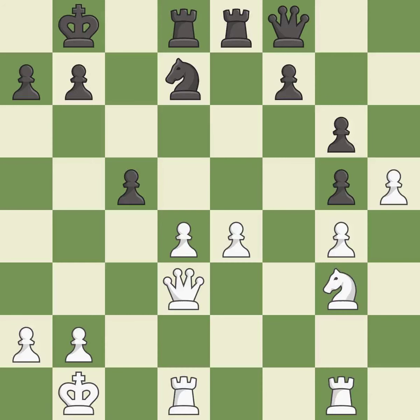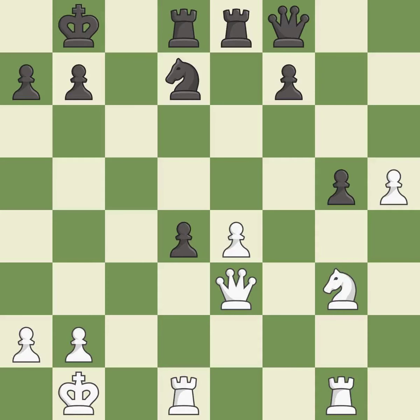This threatens to reveal an attack on a pawn — it is an inaccuracy. This is not the best — it is an inaccuracy. This allows the opponent to create a passed pawn — it is a mistake. Takes back — it is best. This overlooks an opportunity to strike at the center with a pawn — it is a mistake.